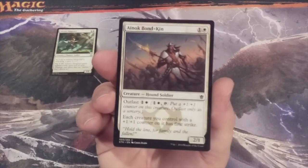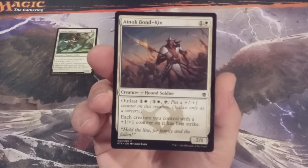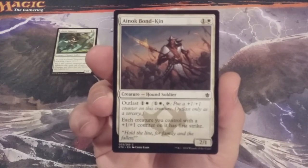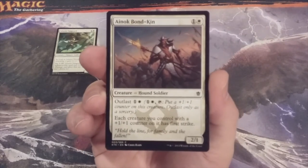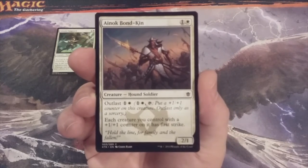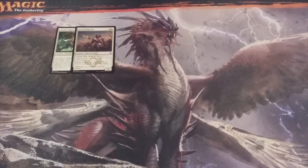Number two we have Enoch Bondkin, a 2-1 Human Soldier with the Outlast mechanic. Make sure your basic land deck is packing white so that you can take advantage of Enoch Bondkin's Outlast ability. You can tap one and a white, turn this creature sideways, and put a plus one plus one counter on it — only as a sorcery, however. Each creature you control with a plus one plus one counter on it has first strike. Throughout the cube we're going to have a myriad of ways to put plus one plus one counters on creatures, so Enoch Bondkin could be very valuable on your second turn.